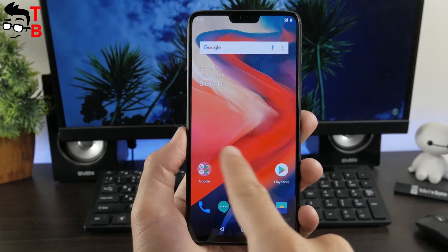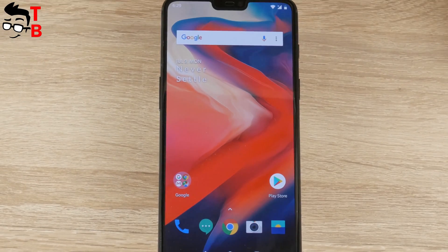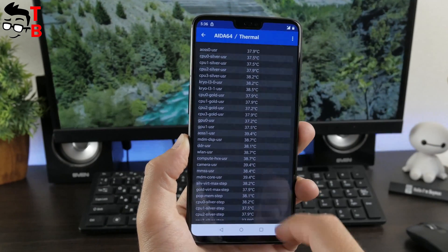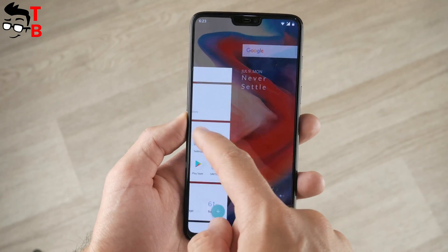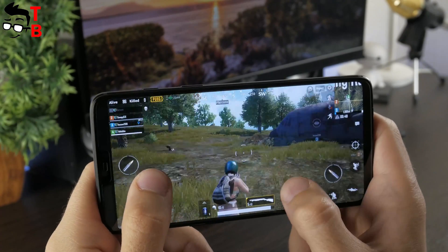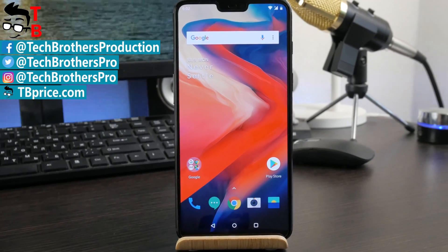As you can see, OnePlus 6 is definitely a gaming phone. It has powerful hardware to run any Android games. However, it is slightly overheated when you are playing games. The good temperature while playing games should be about 40 degrees, but on OnePlus 6, it rises to 50 degrees. I don't think this is a big problem. However, Xiaomi Black Shark with its cooling system looks better. Also, I recommend you to buy a gaming controller if you are planning to play games a lot. In general, OnePlus 6 is a very good gaming phone. Thanks for watching! Thumbs up and subscribe to our channel – Tech Brothers!